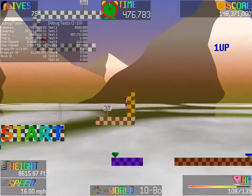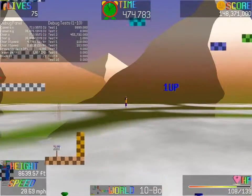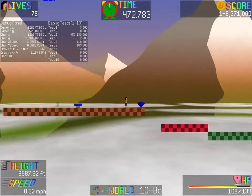High elevation is the best elevation. The higher, the better the view. Welcome to the newly designed Scentus Mountains.